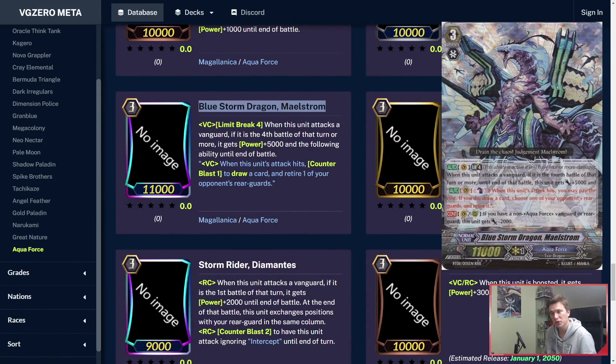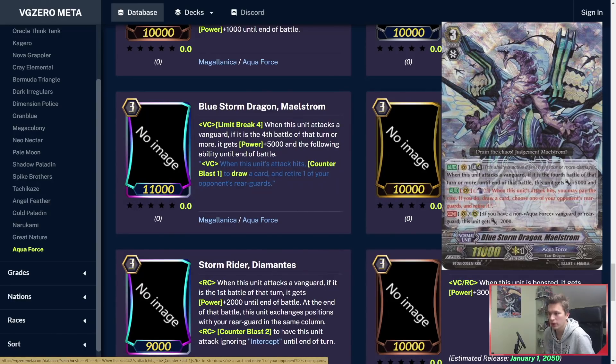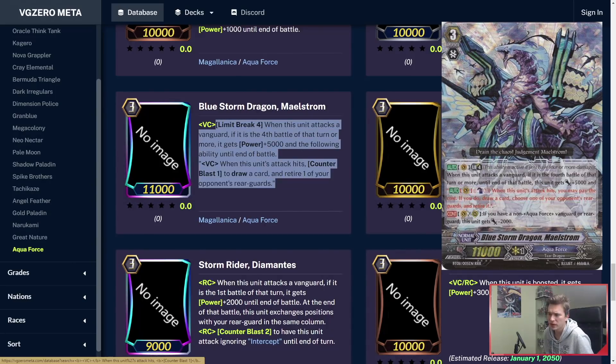Blue Storm Dragon Maelstrom — Vanguard Circle, Limit Break 4: when he attacks a Vanguard, if it's the fourth battle of that turn or more, he gets power plus 5k and the following ability: when this unit's attack hits, Cannonblast 1 to draw a card and retire one of your opponent's rearguards. Has to hit, but in Zero it's much easier to hit as long as you don't get a crit. I'm not sure if Aquaforce will use crits — I think it'll be very draw-heavy, maybe 9 draws, 4 heals. It keeps the exact same skill from its original rendition. I think it's going to be quite dominant.